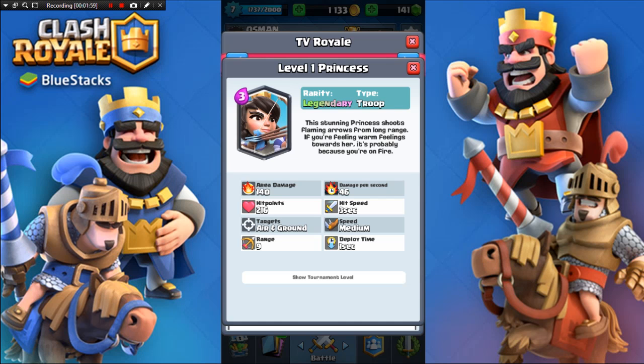She does a lot of area damage — just remember that. Her deploy time is really short, just one second. If I were you, you definitely want to use this troop. The only disadvantage is she's got really low hit points, so you have to protect her very well. I'd put up a tank and then deploy a princess right behind it — deploy the tank right up at the bridge and then deploy a princess so she can assassinate the towers.